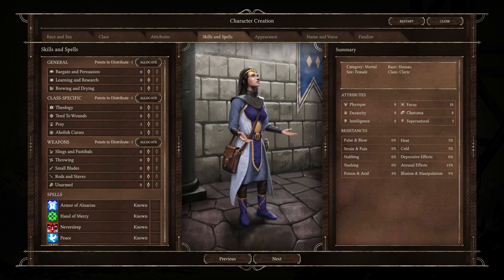Greetings everyone, hope all of you are having an absolutely fantastic day. We're back again with more Black Geyser, and this time I want to go through the skills and spells available in the game. It's a long list that varies based on what class you're playing, so I'm sure there are some of you who are unclear on what you need to focus on and what you can safely ignore. Hopefully this video gives you some good information.